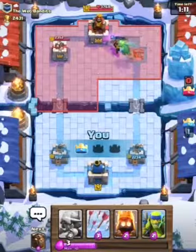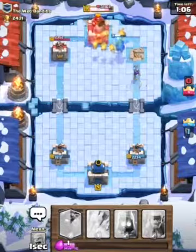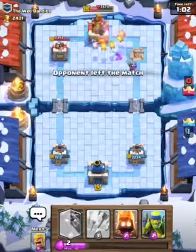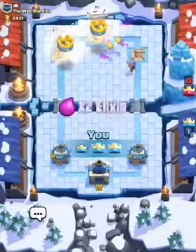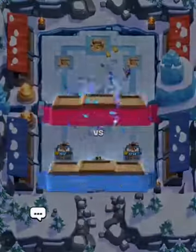Tower down — almost full health Lava Hound running at the tower. Here comes my Baby Dragon. Let's do a three-crown push! The opponent rage quits and there's a three-nil — he barely cracked my defense.